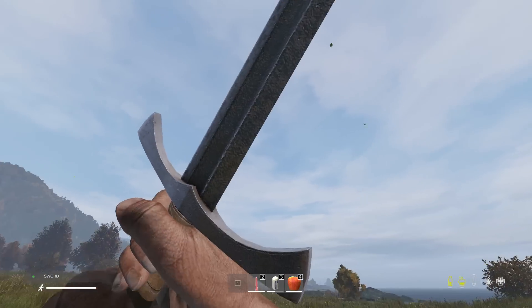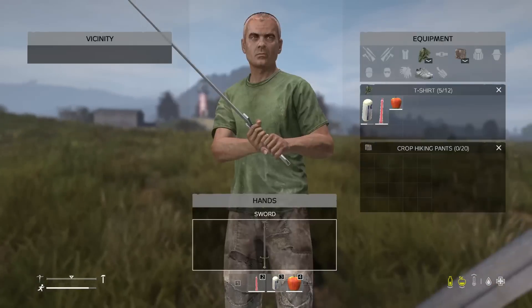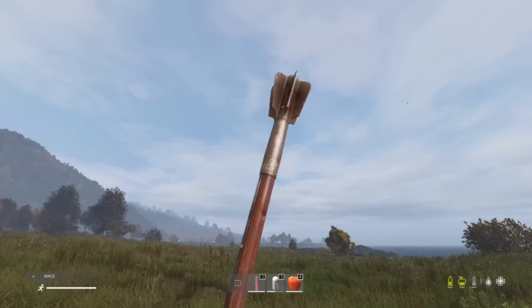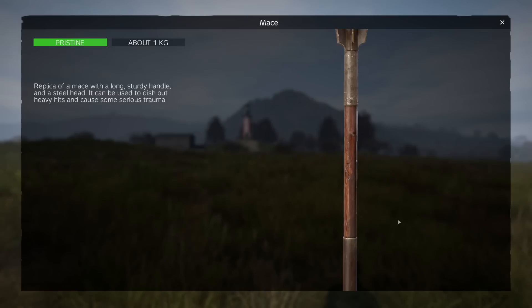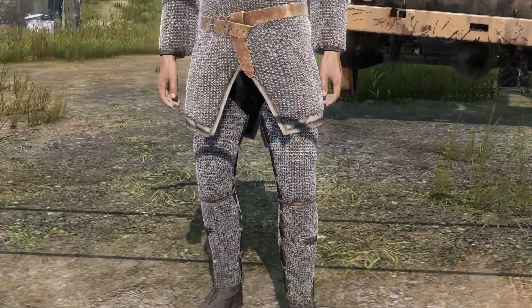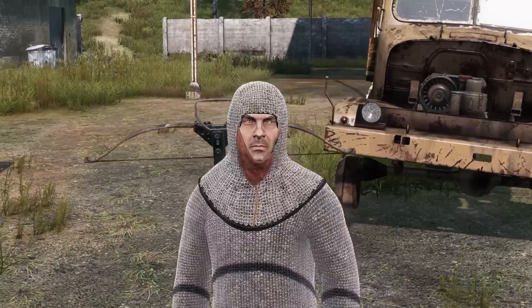They've added a sword. A mace. Chainmail, chainmail leggings, chainmail coif, norse helm, chest plate and medieval boots.